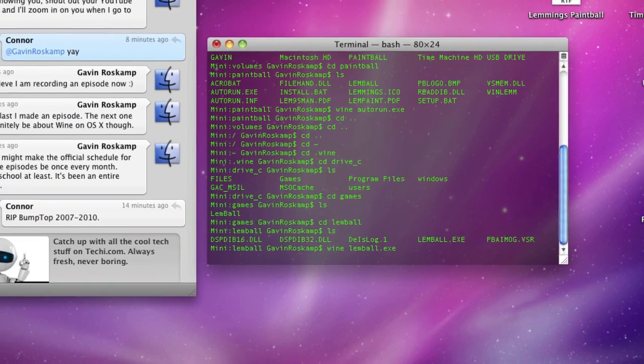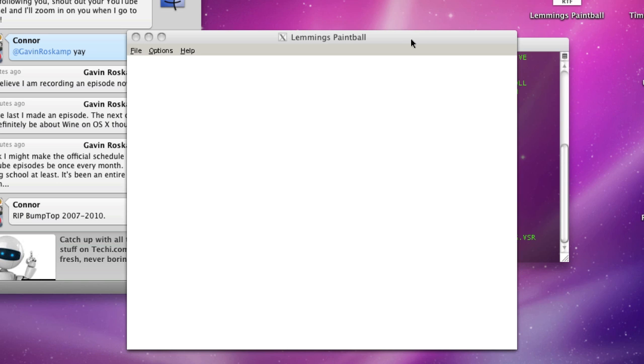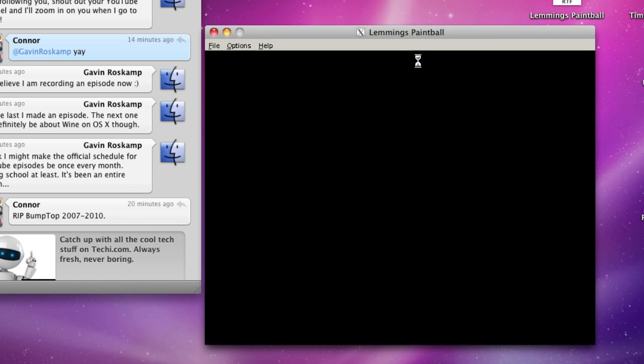Then it's lemball.exe, so I type 'wine lemball.exe' and hit enter. I wait a little bit because it has to start up, and here we go — we have Lemmings Paintball.